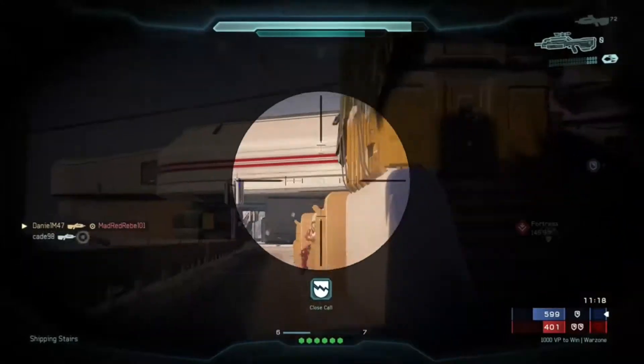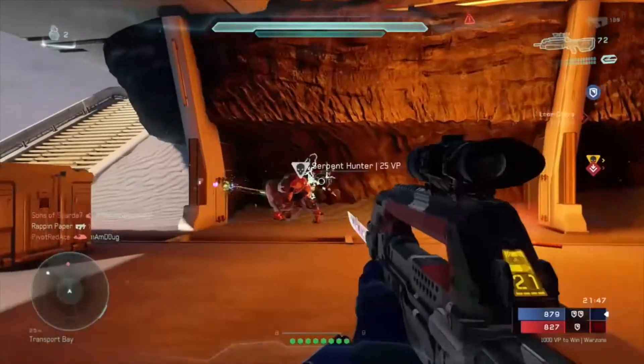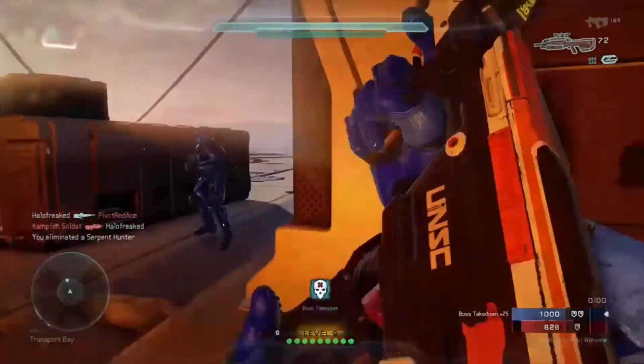The classic VR comes in all of the varieties that the other three come in, so you can get a suppressor, aim assist, and bayonet all on your classic VR to give you that slight edge on the battlefield still.